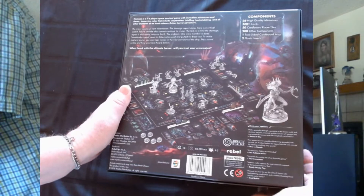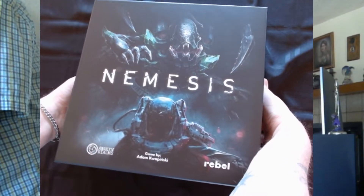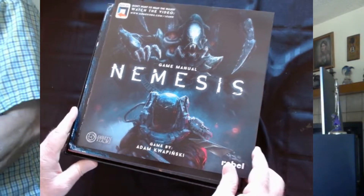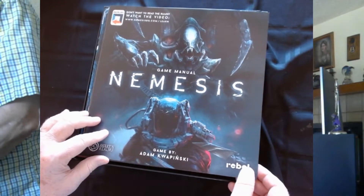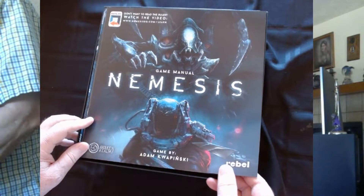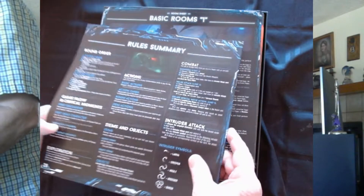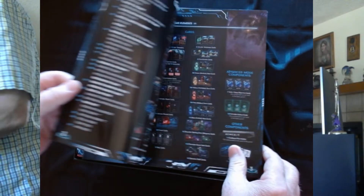Let's see what these things look like. Pretty heavy box. Opens right up to the rule book - they call it the game manual. It says 'Don't want to read the rules? Watch the video.' I'll have to check that out to learn. It's checking in at 28 pages. The last page is a rule summary and the first page is the intro, so it takes us down to about 26 actual rule pages.